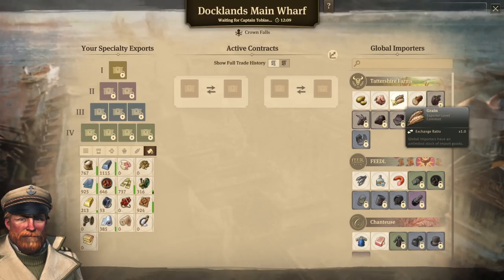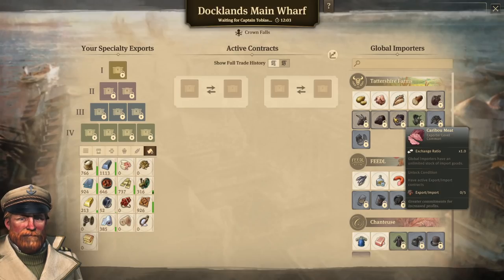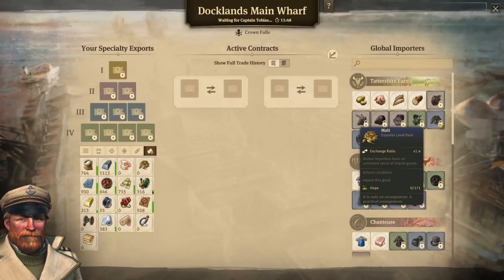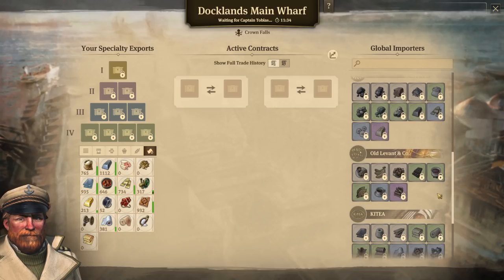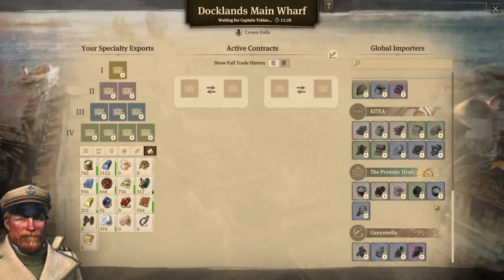The other thing to talk about real quick is the colors. White goods are considered basic goods — they have an exchange ratio of 1.0, nothing special. Hops, for instance, have an exporter level of uncommon, with an exchange ratio of 1.2, so they are harder to import and take more goods exported. Malt is a rare level export with a ratio of 1.4. Champagne is epic, with a 1.6 ratio. So some goods, depending on their rarity, do require more goods exported to import them.